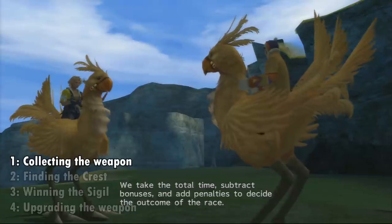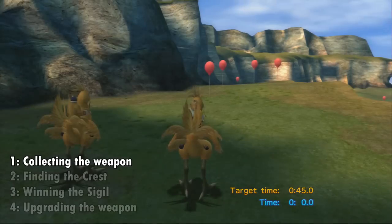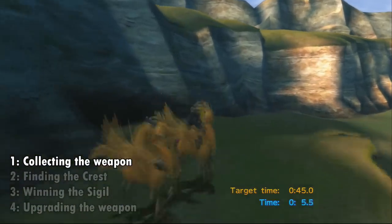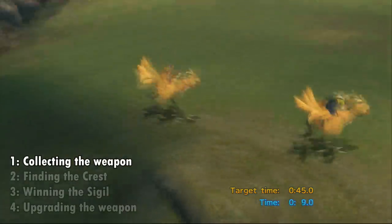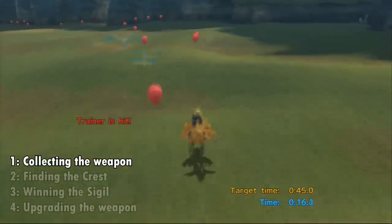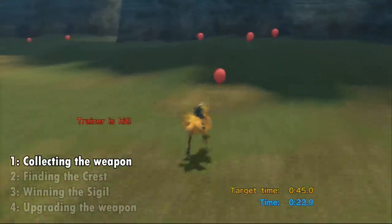The important things to know are that the finish line is at the entrance to Mount Gagazet, there are balloons you can collect along the way — these balloons will shave off three seconds of your time — and finally there are birds that will attempt to hit you, just like they did in the last training course. They will add three seconds to your time whenever they hit you and will also stun you.